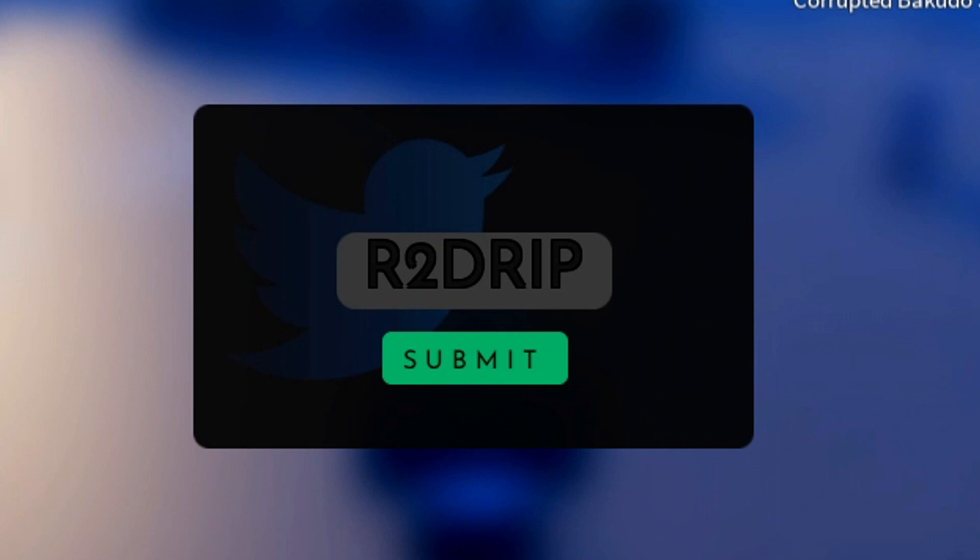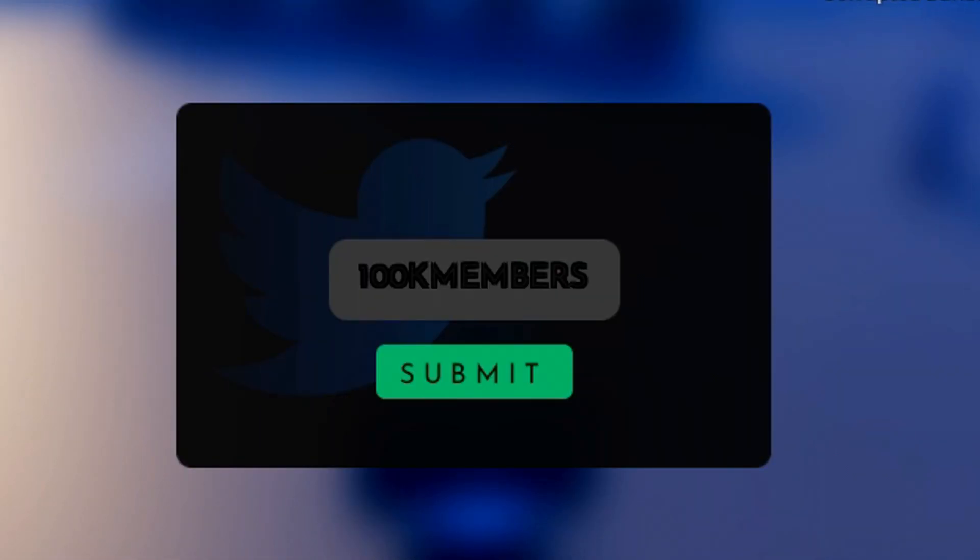We got the code 'drops1r2' - that will reroll your clothes. We got the code '5keasy' - that'll give you some free money. We got the code 'moneymoneymoney', we got the code 'bankai', we got the code 'newswords', and we now got the code 'prestige' - I'm not entirely sure how you say it but I entered that code in.